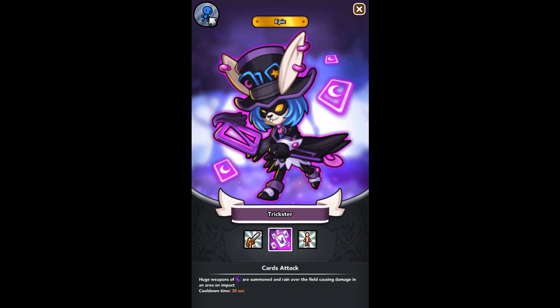Trickster is a late game hero that should be a goal for most players at some point. He is a male, magician, epic rarity, event hero. His medals come from the Easter event chest, and then you can grind out additional medals from expeditions as a bonus item in daily dungeons. Daily dungeons is the most effective method to acquire his medals, and that's what I personally did to max him out.